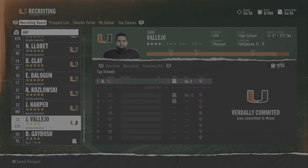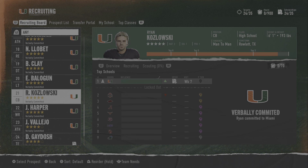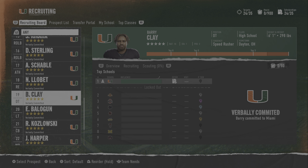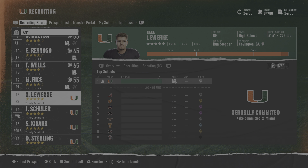That includes all of my recruits. You can see this four-star guy, this five-star guy — signed, signed — all these are five-star recruits, all signed without scouting at all. You use a lot of hours in scouting, and this approach is not for every team.